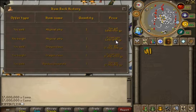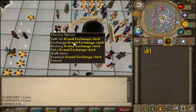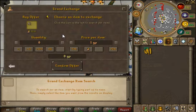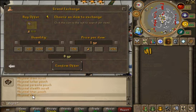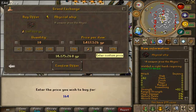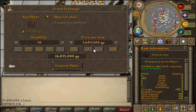I bought a whip for 1,647,499 — so I'm going to try to buy it for about 500 GP less than that, and sell it for about 500 GP less than what I bought it for. Let's see if it'll work. It will not buy straight away, but hopefully it'll buy in a few minutes. Bought for 1,643,500.